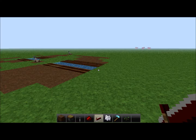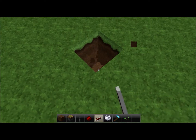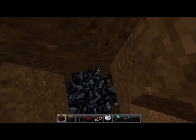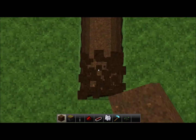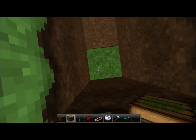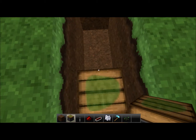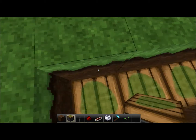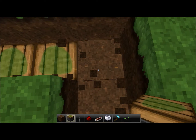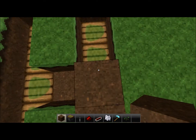So what you've got to do is dig a two-deep hole — however long you want your wheat farm to be, however many things you want to plant. It's very easy to expand too, I'll show you that towards the end. So you dig a two-deep hole — I'm doing mine four wide — and then you just place a repeater on the second one, then go one away for your next farm row. On top of the pistons you're just going to place a dirt block.